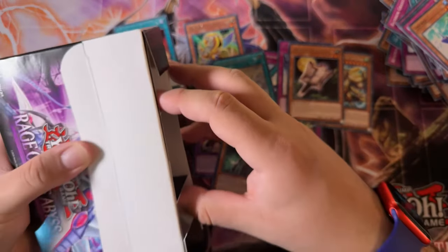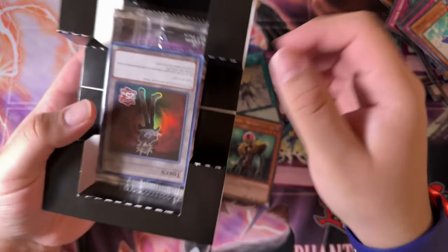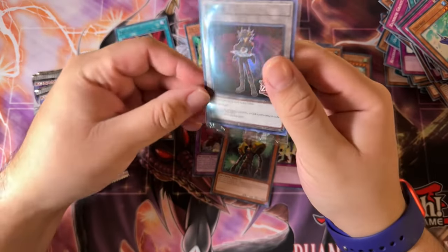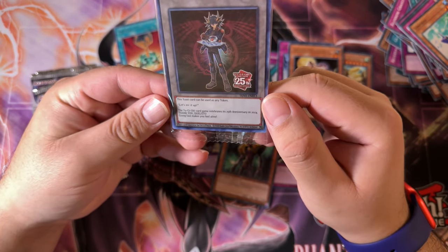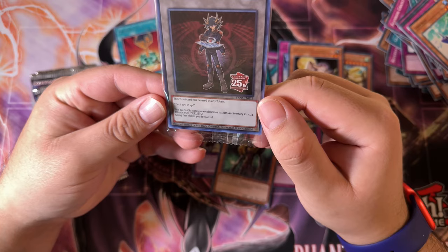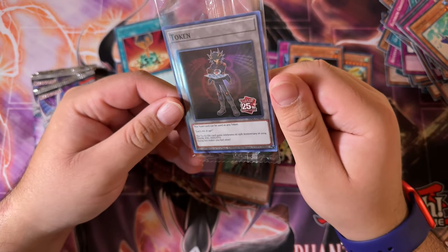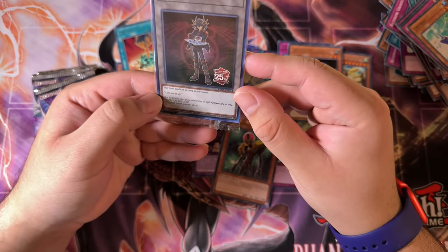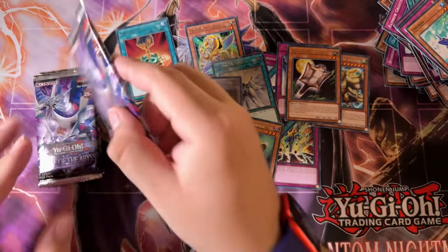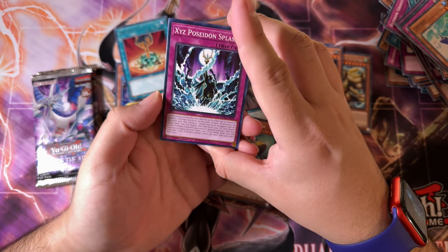Rage of the Abyss. Let's go. Token, please. Jaden token! And it is... oh, Yusei. Let's take a look at this token, because it looks kind of plain. I wonder where this came from. This Yusei card can be used as any token. Let's rev it up. The Yu-Gi-Oh! card game celebrates the 25th anniversary in 2024. Thank you, Duelist. Going fast makes you feel alive. They're promoting some drug usage there — just kidding. It's for the 25th anniversary. He has the Crimson Dragon in the background. That's pretty dope. I guess that's an original token — not imported from the OCG. But I could be wrong.